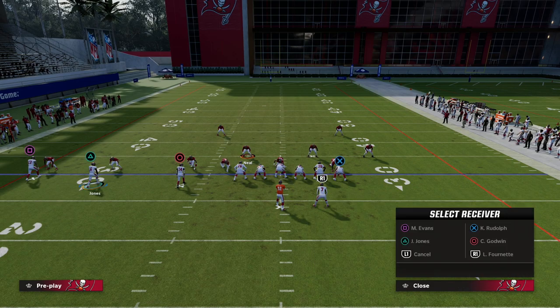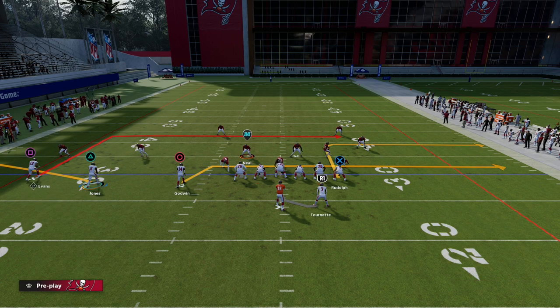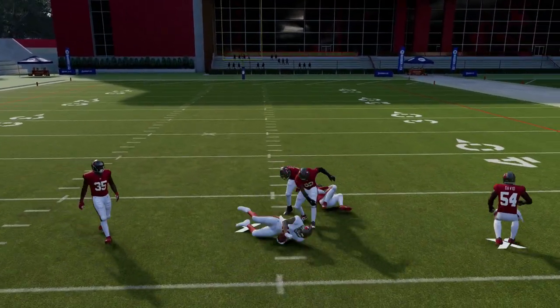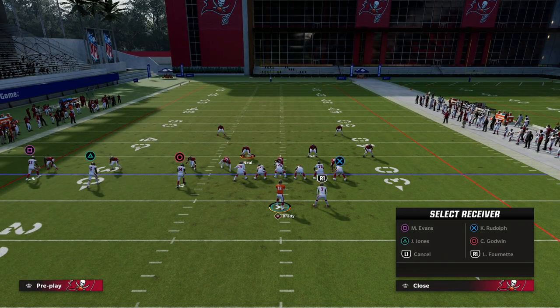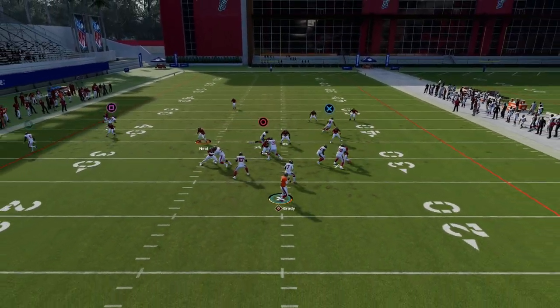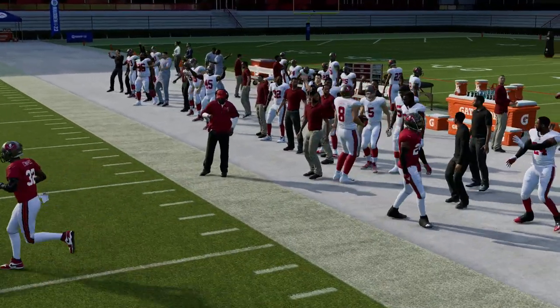One of the things I really like about out routes and deep in routes is this: in cover three you can see the deep third doesn't guard the out or the in route. So you don't have to have vertical pull routes for these routes because they're a little more shallow. Now if they do go to the out route, you can see we can still free-form this outside — that was a cover three with purples.